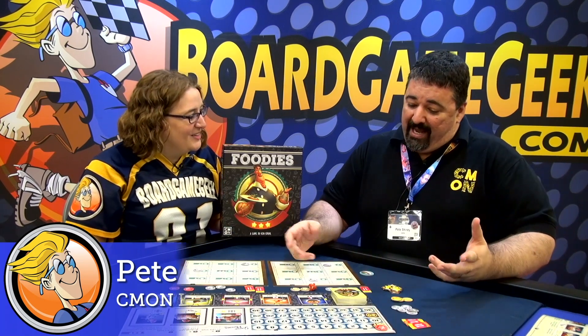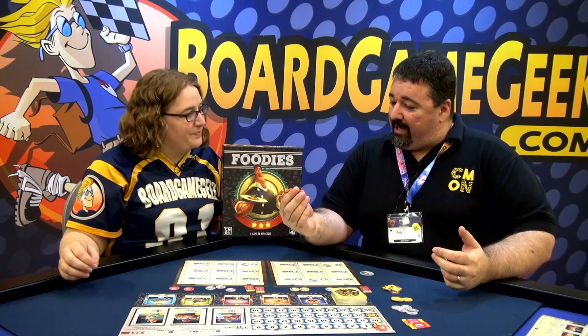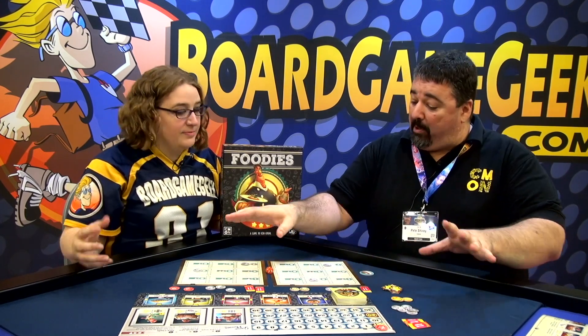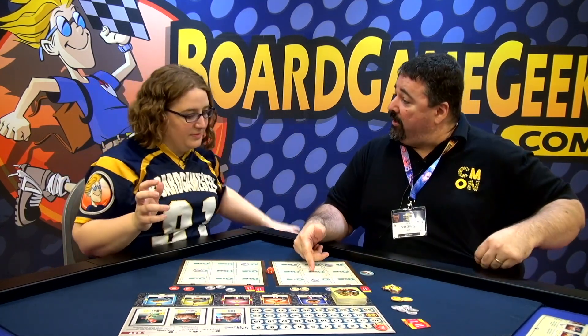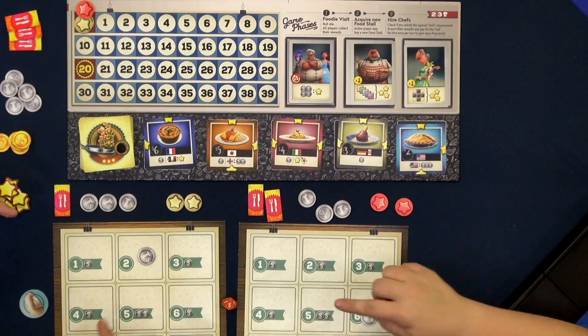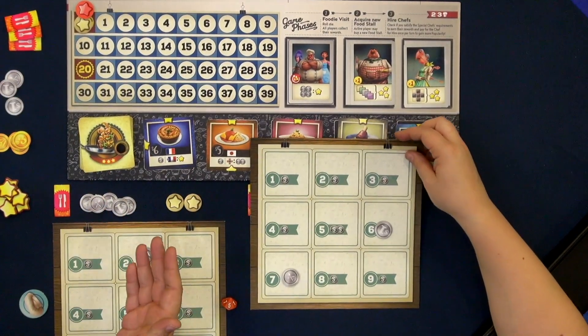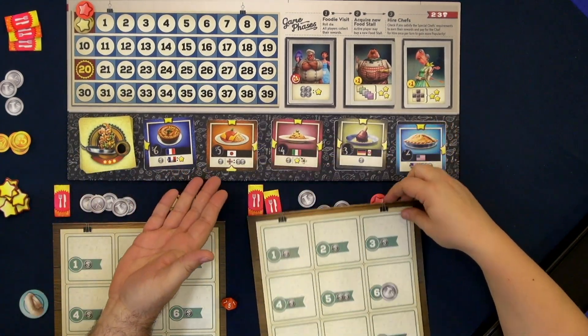The way you'll do that is on your turn, you're going to get one of this 10-sided die and roll it. Whatever number you roll, everybody will activate that food stall in their food court. So for five, you would get two dollars to add to your current money. And then the person who rolled the die would get to choose a cuisine from the market.